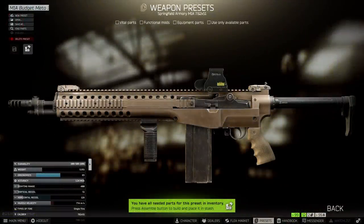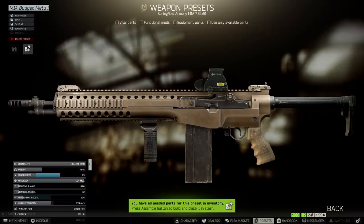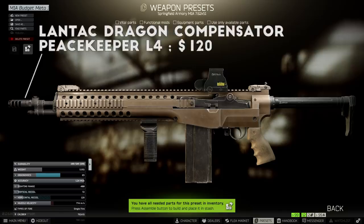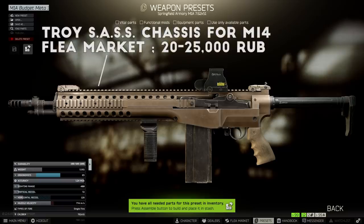After getting it, I strip off everything except the receiver and the barrel and start from the ground up. The first piece I add is the SOCOM-16 threaded compensator, sold by Mechanic Level 4 — make sure you get the threaded version with a slot for the muzzle device. Next, I add the Lantac Dragon compensator from Peacekeeper Level 4, which is the best-in-slot recoil part for the short-barreled M1A. The Troy SaaS chassis, sold for around 40,000 rubles at Mechanic Level 4, has recently been seen as cheap as 20,000 rubles or less on the flea market after being added to loot tables in the 12.6 patch.